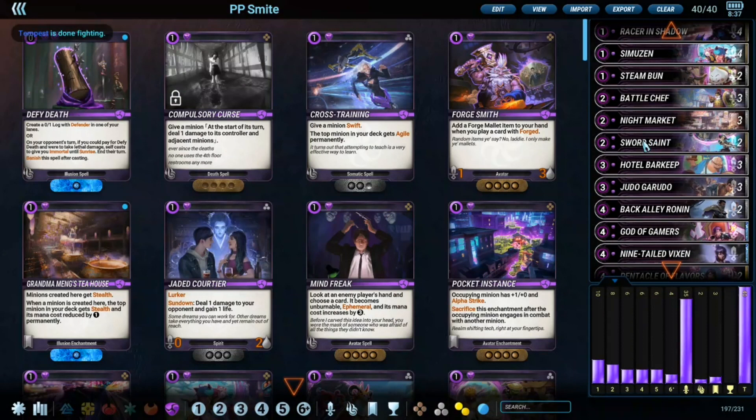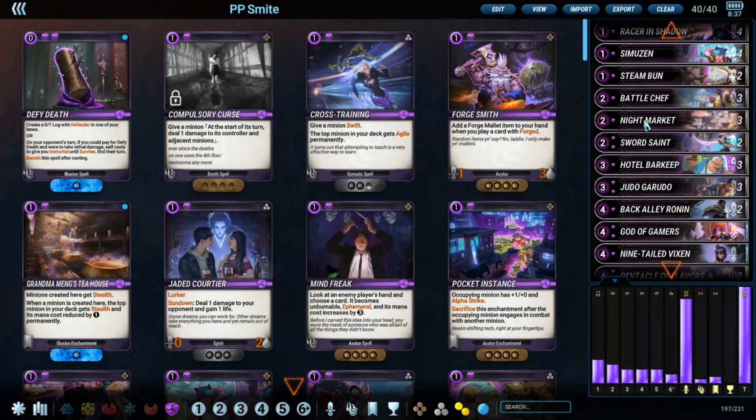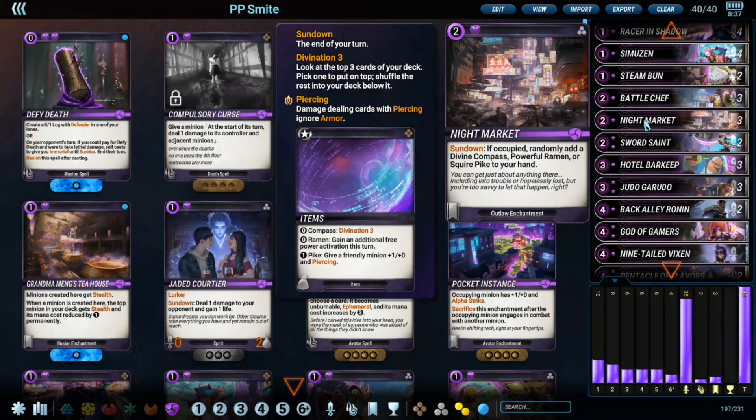Sword Saint is something I really dislike playing generally, but it feels kind of necessary against some of the aggressive decks like green-purple spirits. The Night Market is really how the deck draws.